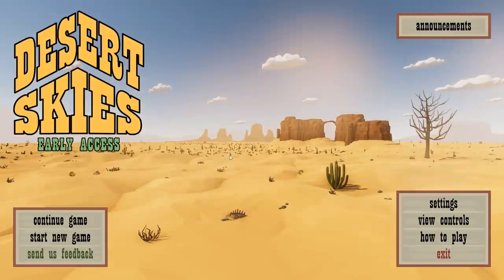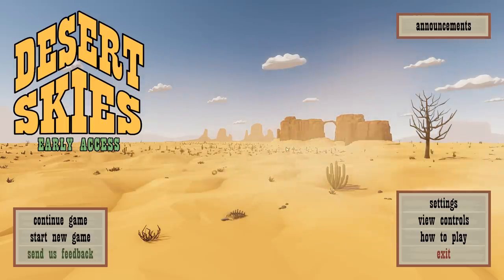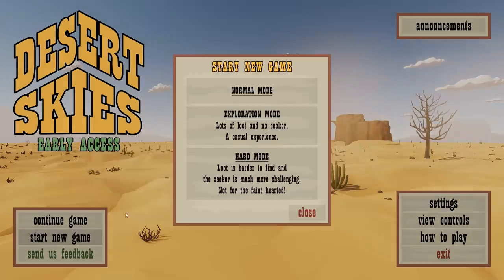Hey guys and gals, Paulie Jr here, and welcome to Desert Skies. This is out on Steam Early Access — I'll put a link down below so you can check it out. It's 20 clams, that's US dollars, single player and Windows only. It is an early access game, so keep that in mind. Apparently this is very much like Raft, except you're on an airship in the desert.